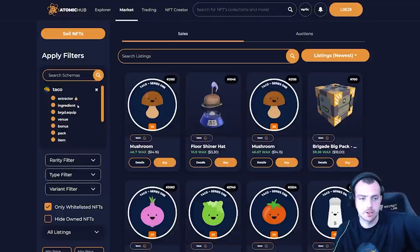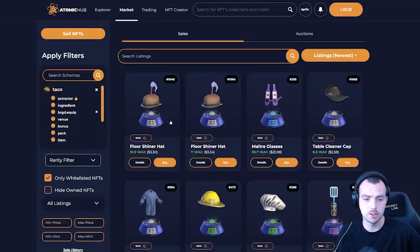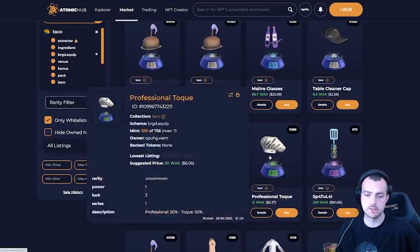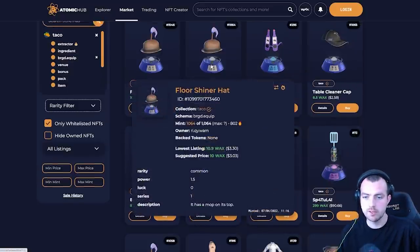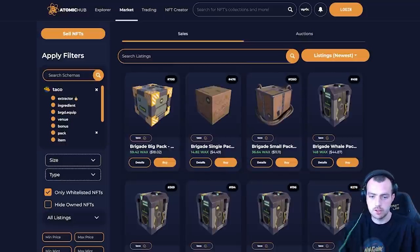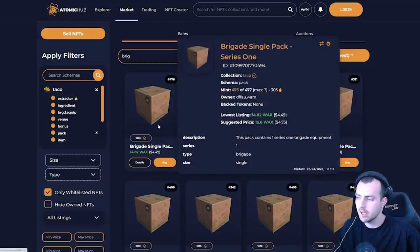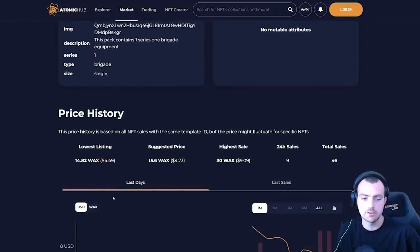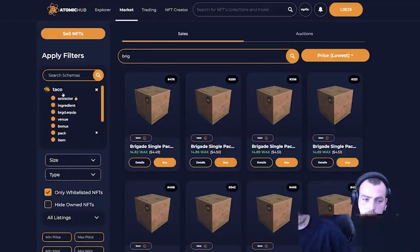On AtomicHub, type in 'taco' on the left-hand side, click the Taco button, then press 'brigadier.equip' — these are the items you can equip in the game. For example, a rare item with 3.5% power, or a hat with both power and luck stats. Floor price is around $2.50–$3. If you want to risk it, you can buy a Brigadier pack for $4.49 — decent value since you'll only lose about 50 cents if you pull a common, but could earn a decent amount more.